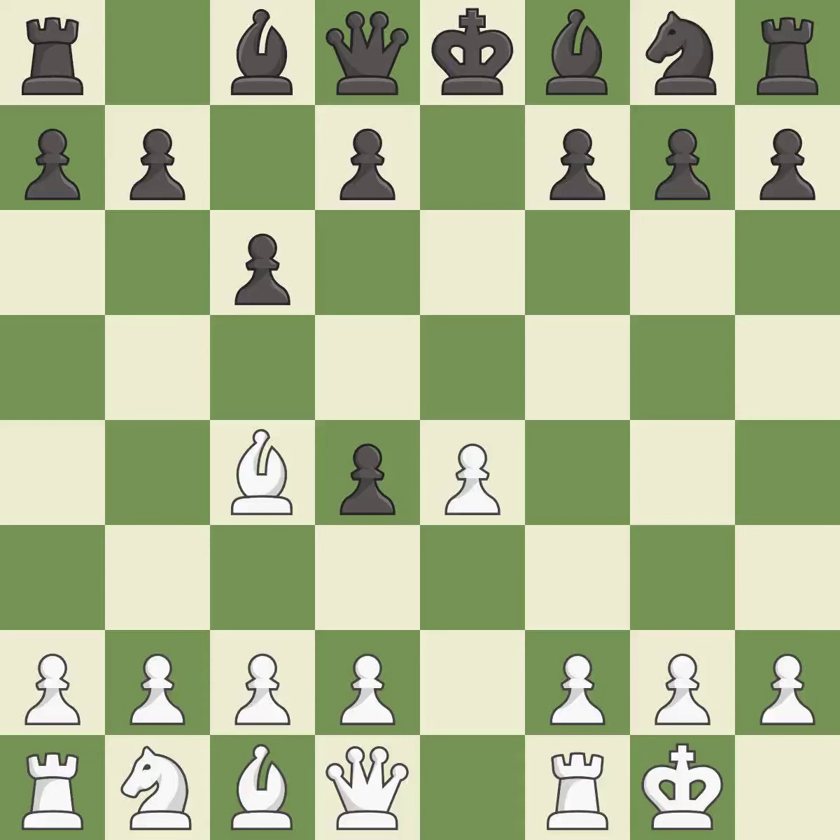Castling kingside tends to be safer because the king is further from the center. It is the last book move. The game was close to balanced, but now black is worse — it is a mistake.